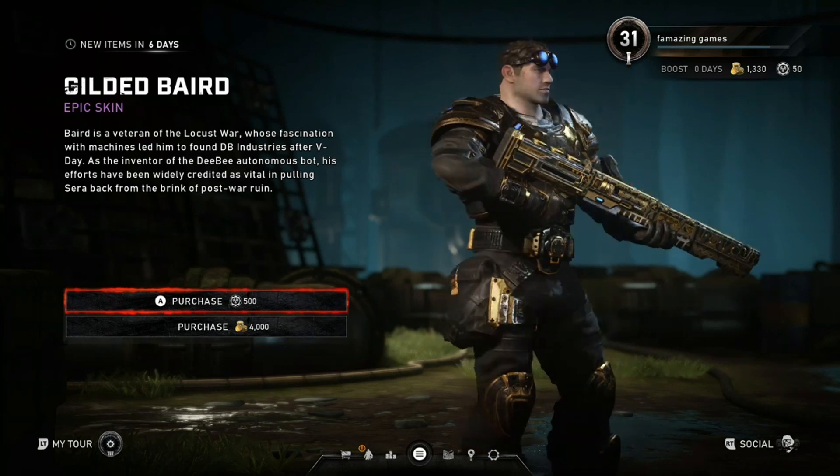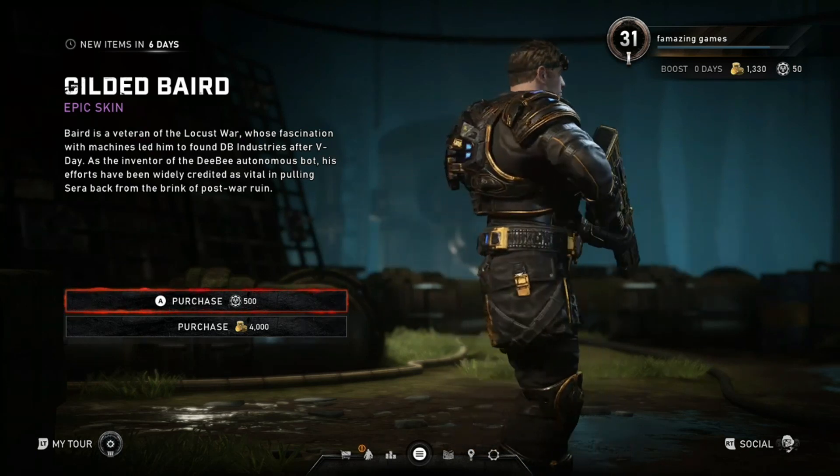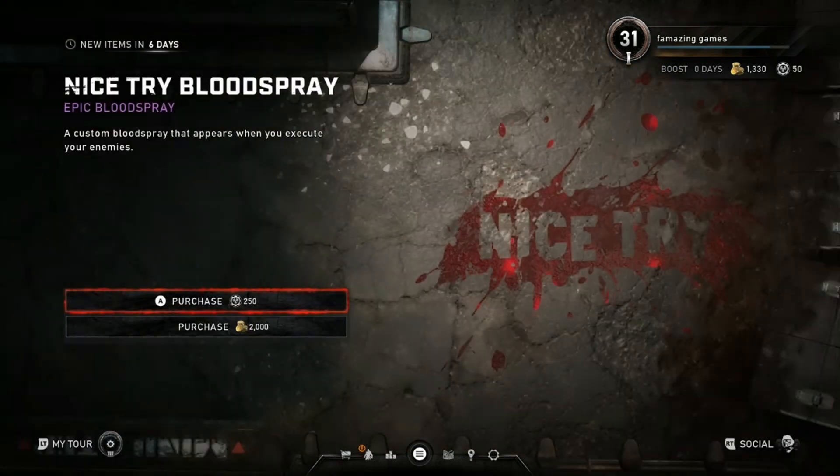A Gilded Bear — 4,000 for the gold coins and 500 Iron, that's five dollars. So that's pretty cool. Look at that, we got the Gilded Bear, finally came back. You want him, you asked for him, you got him.